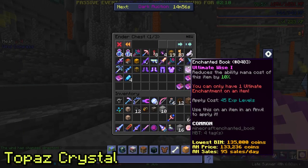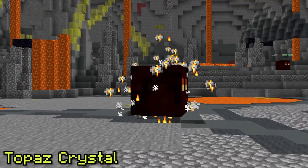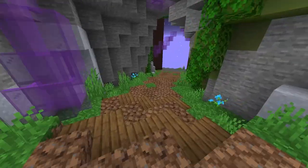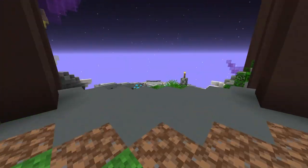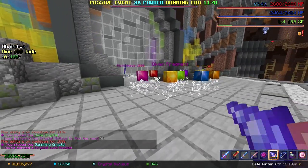Finally, the Topaz Crystal is obtained by killing the Magma Cube boss, Baal. Once you do so, the boss will go to the center of the arena and begin shrinking, and the crystal will spawn on the ground next to him. Once you have all of these, head to the Crystal Nucleus, place them down by right-clicking on the statues, and boom — the loot will appear next to the portal.